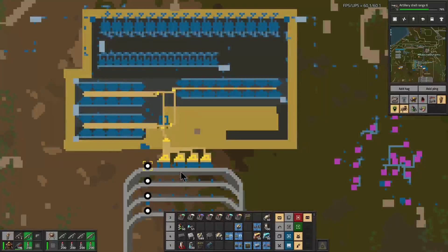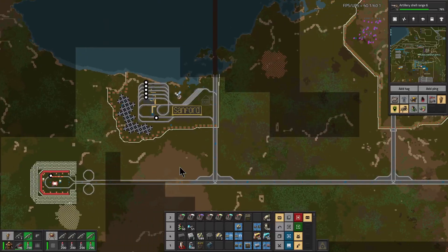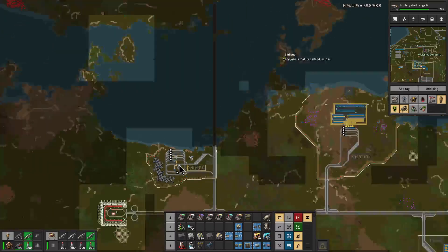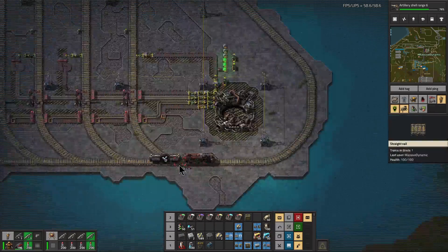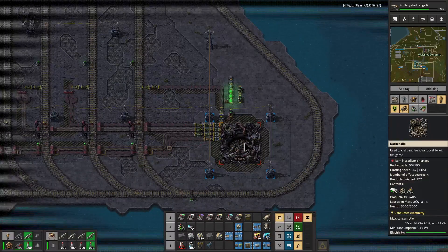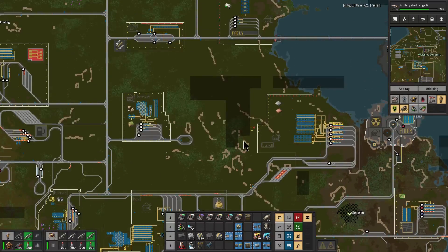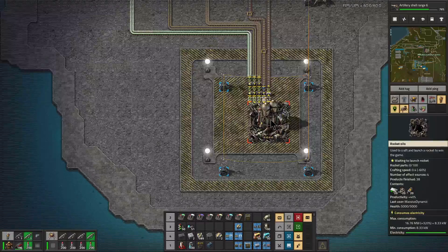Each town has inputs and outputs and provides those things to other towns where they're converted — like here in the town of Sanford, where we make all of our satellites for launching into the rockets and sending into space for our space science. Here's a rocket silo that is in the process of filling, about 50% toward its next rocket. We've launched 177 rockets from Trudeau missile base, and also here at Alan Rinas, where we have a rocket ready to launch.